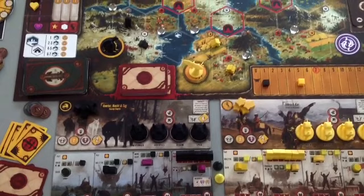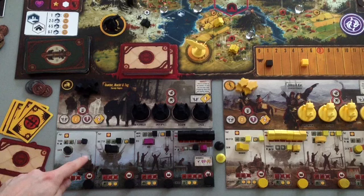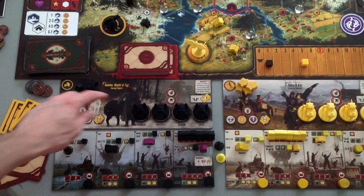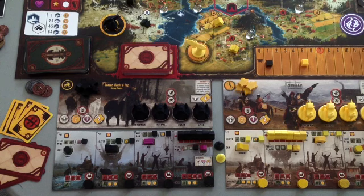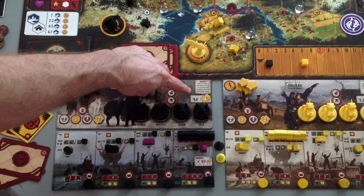That gives you some different starting resources. At the beginning of the game, each player not only has a faction mat, but they also have a randomly selected player mat that matches with that faction mat. I've already done the setup and the randomization here. The player mat and the faction mat together tell you your starting resources.